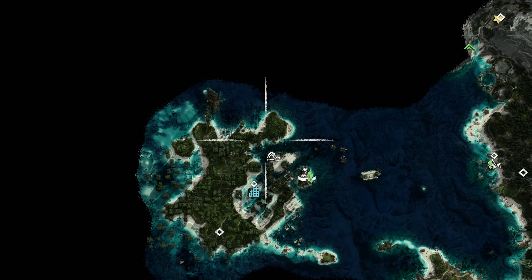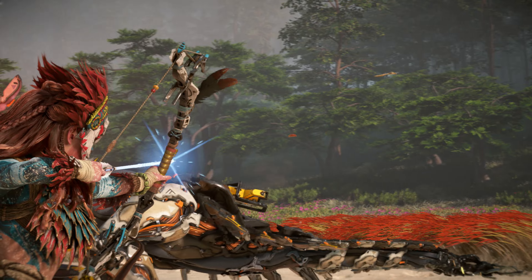Now we'll review the Clawstrider's various weak points. A weak point all variants share are their resource containers. These containers sit atop the machine's haunches just behind the saddle. Tear off the protective plates then detach to collect their contents.